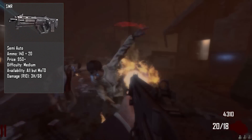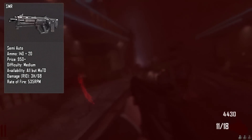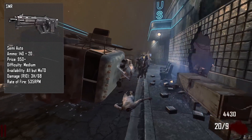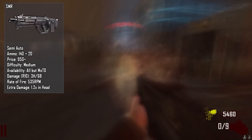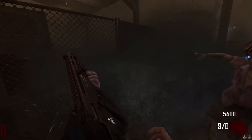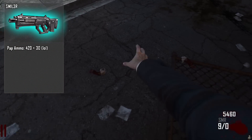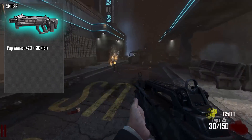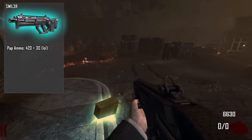The rate of fire on the SMR is 535 RPM, which is to be expected for a semi-automatic weapon. The extra damage multiplier you can get on the SMR is 1.2 times to the head, which is pretty good. When you pack-a-punch this weapon it becomes the Smiler, and the pack-a-punch ammo is 420 plus 30. I really do think Treyarch did that 420 intentionally.